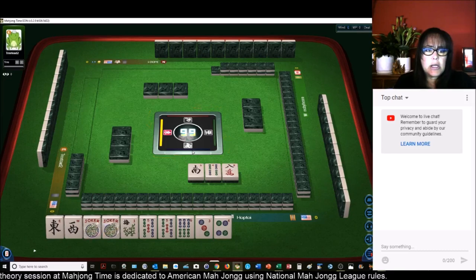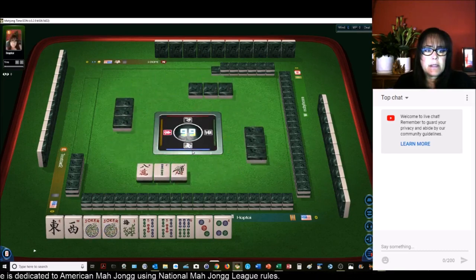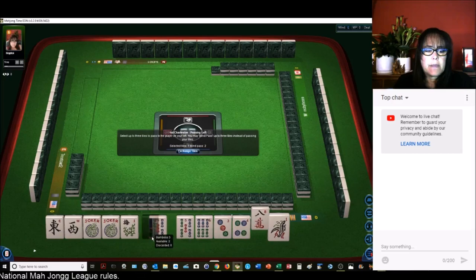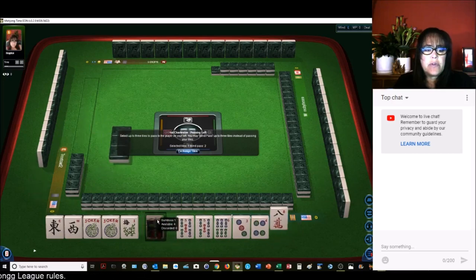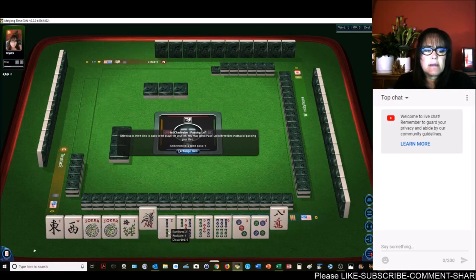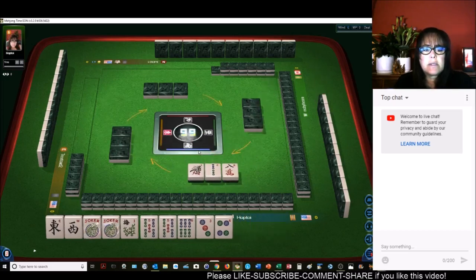Depending on what we get here. We've got a 1, 2, 8. We could maybe do 1 through 5 consecutive run. We've got 2 gaps, though. Let's pass. Let's stick with consecutive run 3, 4, 5, 6 or a Quint.